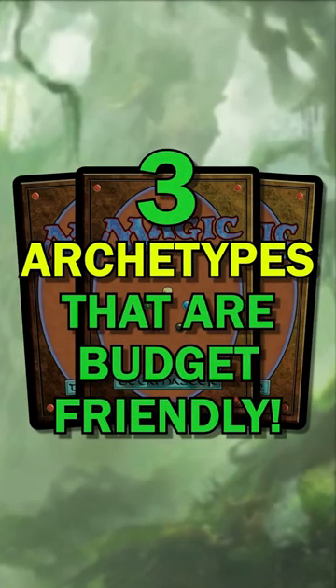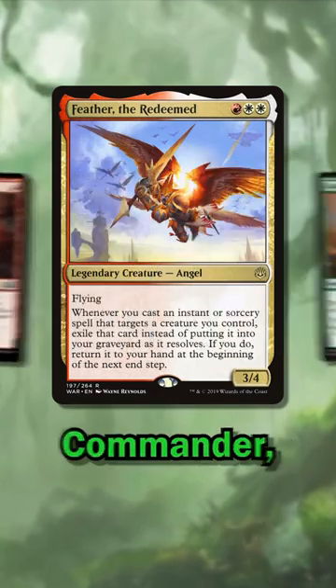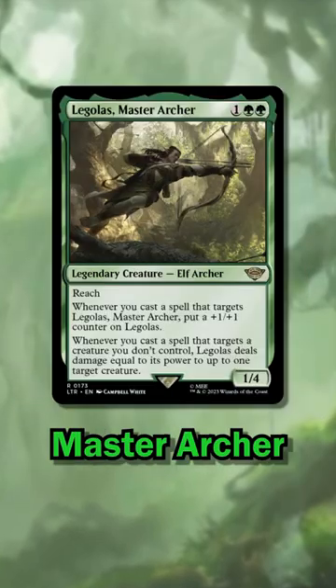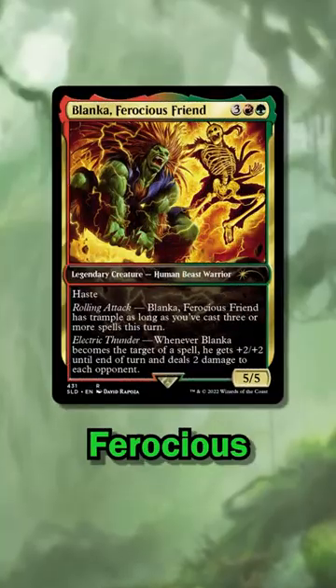These three commander archetypes make for powerful decks on a small budget. First up is Spellslinger Voltron. These decks aim to cast a bunch of cheap pump spells on their commander, then have them dish out damage and draw some cards back. Legolas Master Archer is a cheap monocolored commander with room for improvement, or add red to the mix and run Blanca Ferocious Friend.